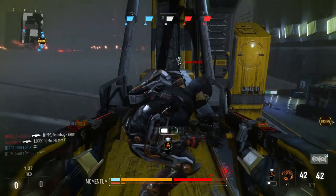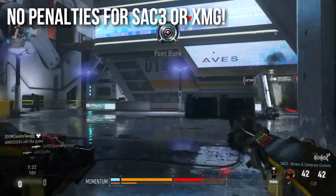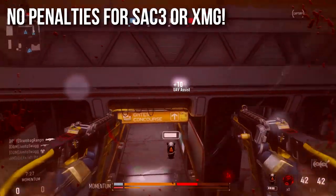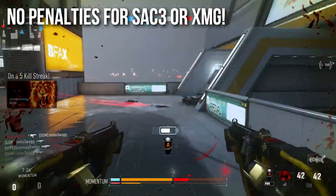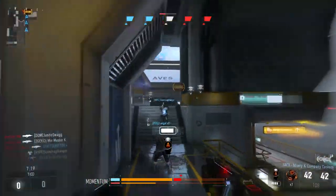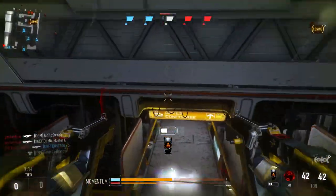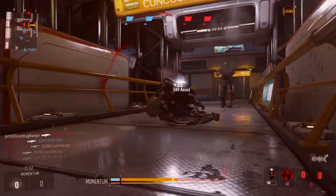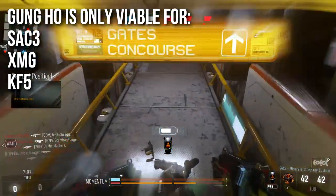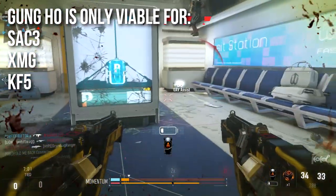On the plus side, one of the only reasons I use this perk is that there are no penalties for the SAC3 submachine guns and the XMG light machine guns — the weapons that come akimbo by default. You can't un-akimbo them; they're the dedicated akimbo weapons in the game. You get no penalty to hipfire accuracy, no penalty to any transitions — it's a purely bonus perk on these weapons. I highly recommend it for these two and for the KF5.